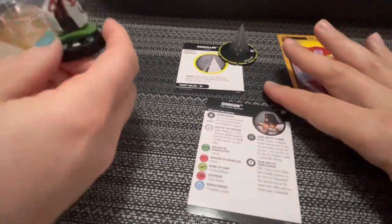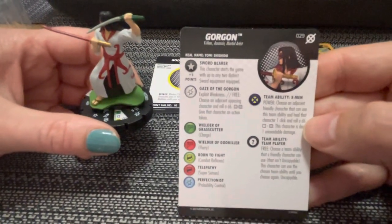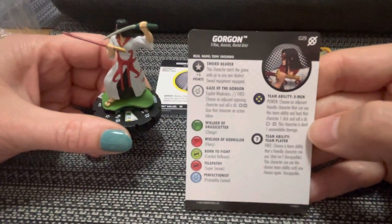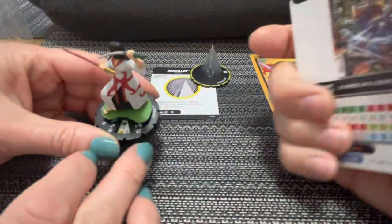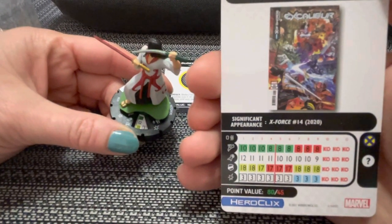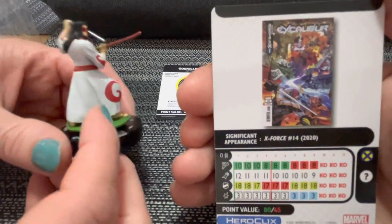It looks like we got a rare in this booster — the Gorgon, set number 29. He's got a different X of Swords symbol than the other cards. Gorgon has X-Men, Assassin, and Martial Artist keywords. His real name is Tommy Shishido, and he's a sword bearer. He has a special damage power, Gaze of the Gorgon: exploit weakness for free, choose an adjacent opposing character and roll a d6 — on a four through six give that character an action token. He's got charge, flurry, combat reflexes, super senses, probability control, and X-Men and Team Player team abilities, with two bolts on range. 80 points gives nine clicks; 45 points gives five clicks. He starts with charge, combat reflexes, and that special damage power on his top click — get him in close and start swinging.